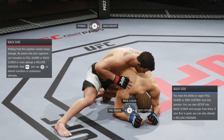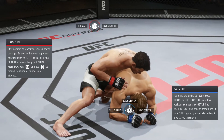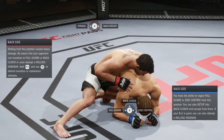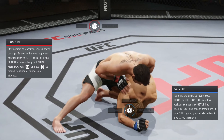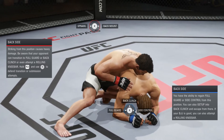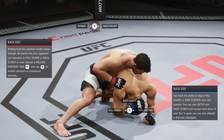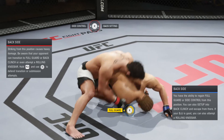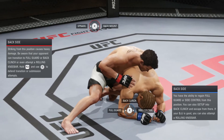If your opponent is good and they're able to block your transition, you're going to want to wait and hold block. But basically, if you're in back side mount, just go to side control straight away. If your opponent blocks it, then hold block and do what I said before — wait until you block a punch and then go for the transition.